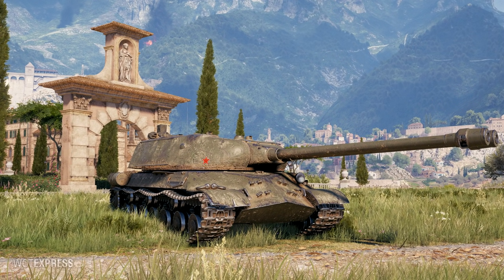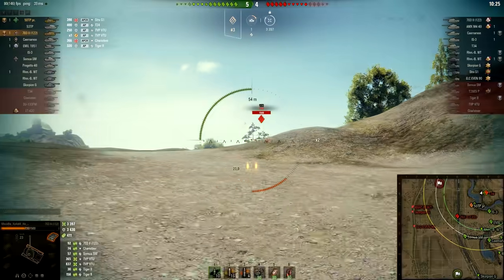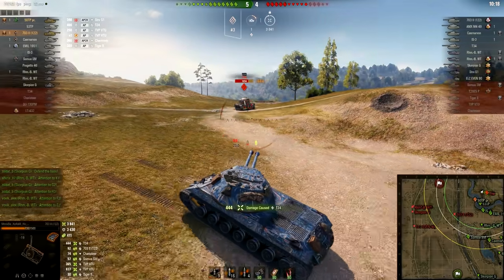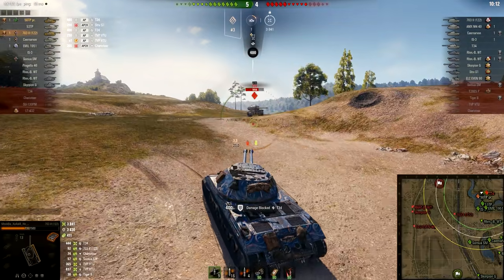You can actually use it in many different situations and hull-down positions. This vehicle comes with a pike nose — so far all the vehicles have been without the pike nose, including the 703 Version 2 which we have in the game already. But this one is the first pike-nosed double-barrel tank — the IS-3-2.